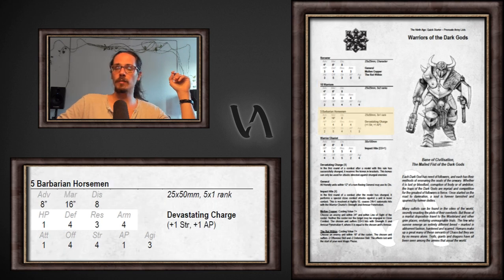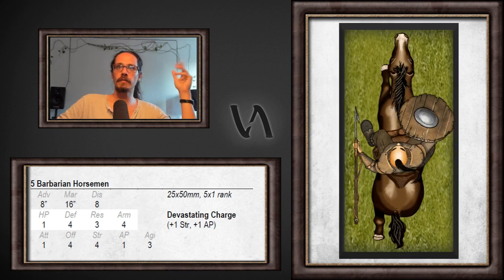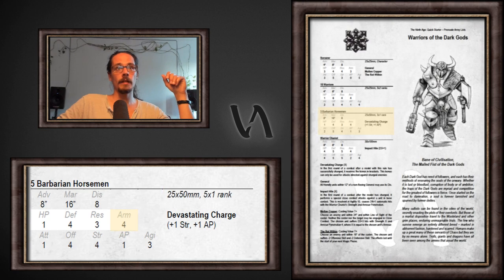Let's have a look at another one — the barbarian horsemen. Once again, you have art in the book that gives you an idea of what these guys are supposed to look like, and once again you have the equivalent in Universal Battle if you want to play the free games on the platform. You have the information about the files and the ranks and the size of the base on which you mount these units, and in the profile you have some options, like the extra armor given by the shield. In some cases we do mention special rules like Devastating Charge, which is supposed to emulate the fact that the barbarian horsemen are armed with a light lance.